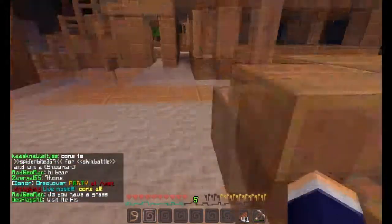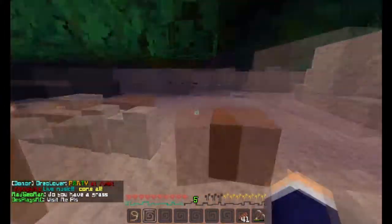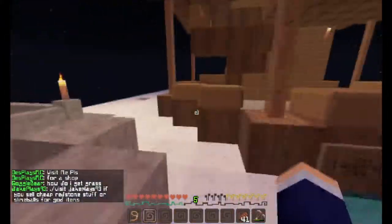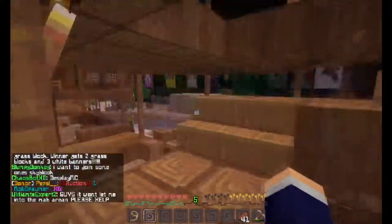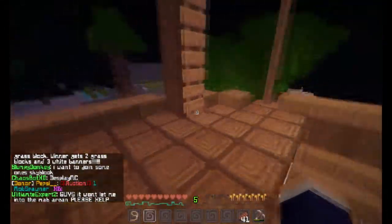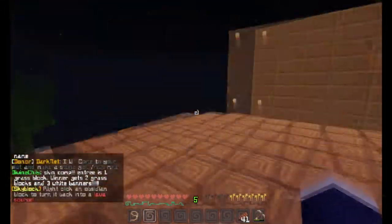There's some nether wart and some dogs, but those aren't for sale. So if we go into this banner shop, this one is actually pretty nice — it has a spiral staircase. There are some banners, and there are some on the second floor, and then there's a ladder. We go up, and then there is nothing.